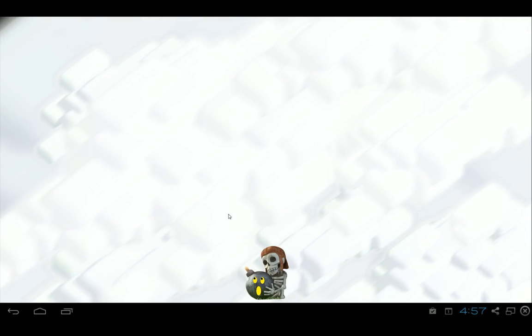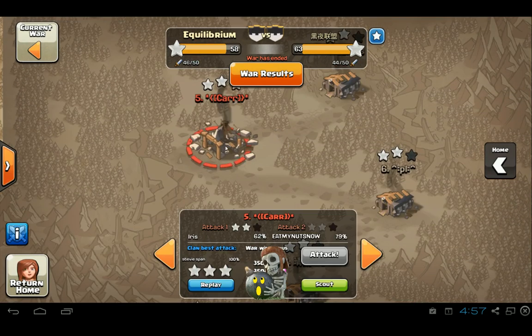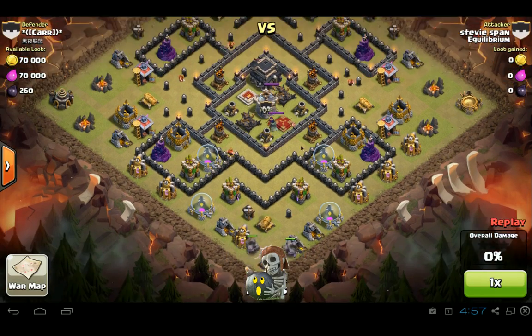Now we're going to watch one last attack by the same person, Stevie. It's another three-star with GoWiPe — he's using Pekkas and also witches. It's just a golem mix more or less. It's the same base but a different attack, so it's a bit confusing, but it is a separate attack.